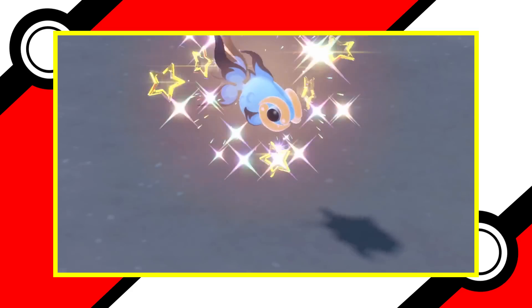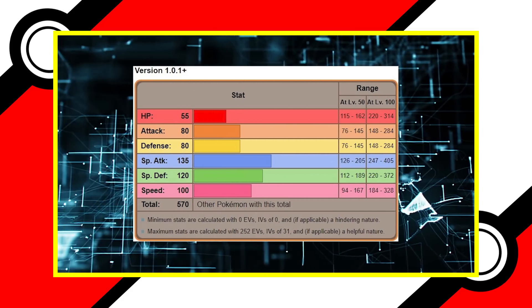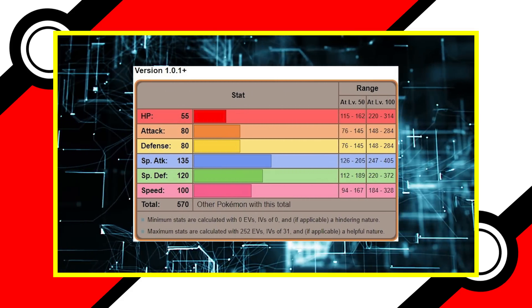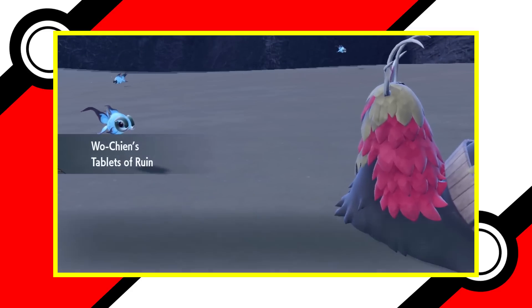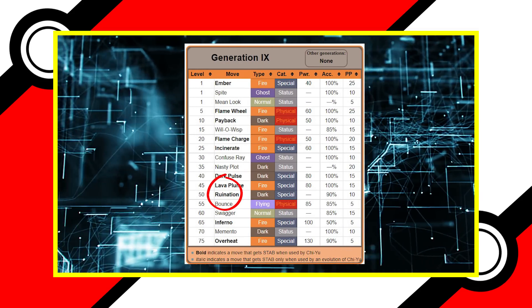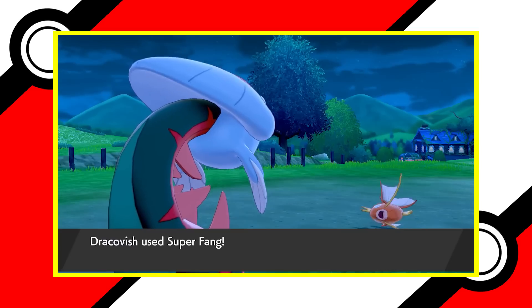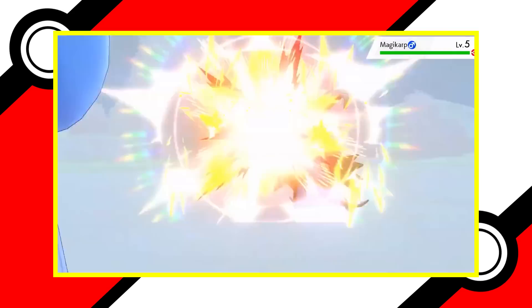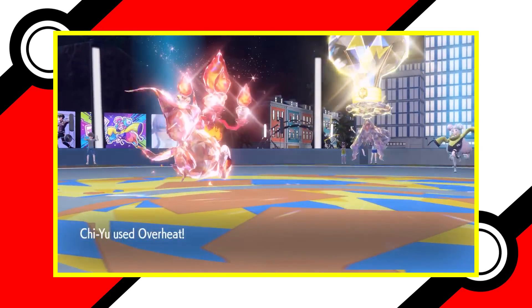Beads of Ruin is not only excellent in story design — it also works in tandem with Chi-Yu's fantastic special attack of 135, making for a powerful offensive sweeper with a solid offensive typing. Its signature move is Ruination, which halves the health total of any enemy. It's not the most inspired move, as it's effectively the same as Super Fang, only dark type, but every other aspect of Chi-Yu makes for an awesome Chinese lava goldfish.